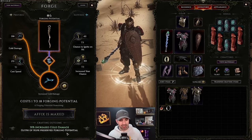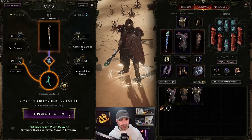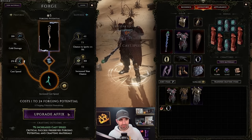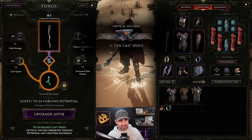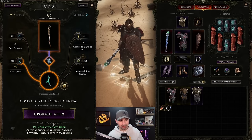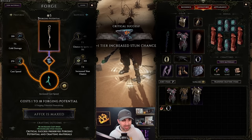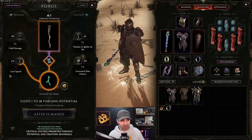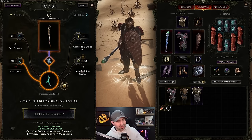I'll slot in the Glyph of Hope for that one-in-four chance of using no forging potential. Starting with cold damage - the most important affix - and click. That used one forging potential. Click again - that used 15. Click again - that used none, Glyph of Hope preserved it. Cold damage done. Now moving to cast speed - click, used one. Got a critical success, which adds a tier. Still at 5 forging potential, click, got another one.